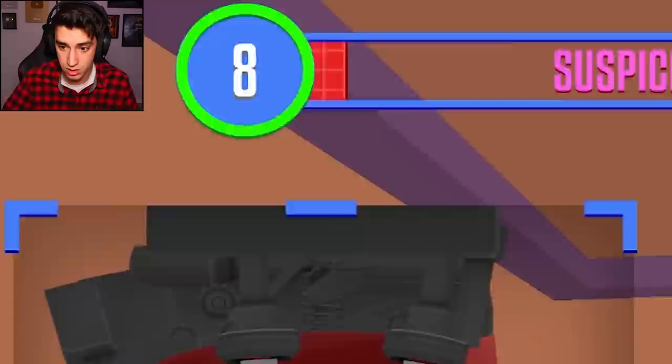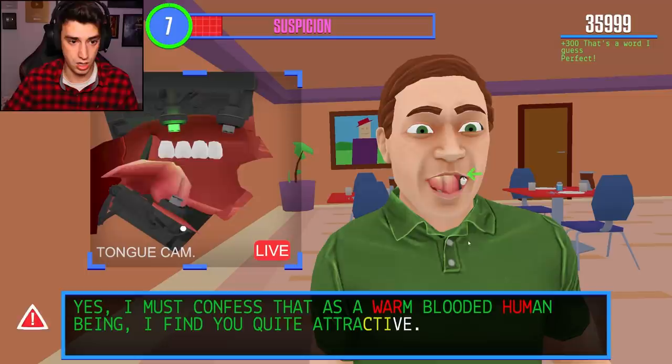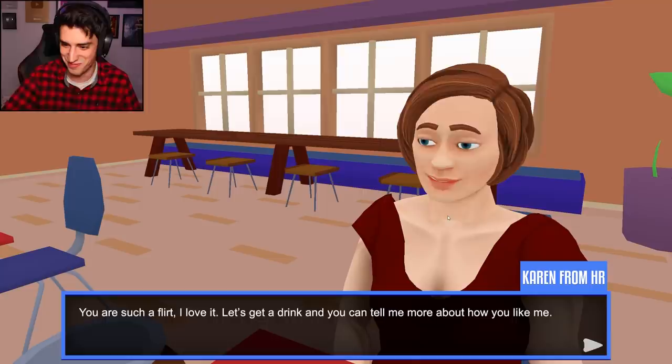I got it to be quick - no one told me that. Touch it, touch it with your tongue. Oh wait, was I not supposed to? I'm not supposed to touch my tongue. Uh-oh, she's onto us. That was attractive. Close that mouth. He just said 'attractive' by going like this. I screwed up 'warm' and 'hum.' You're such a flirt, I love it. Let's get a drink and you can tell me more about how you like me. Sounds about right.